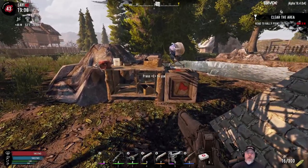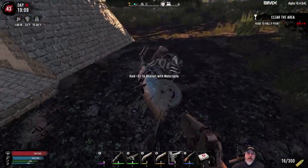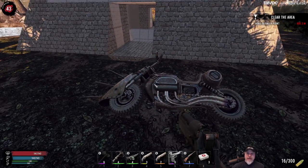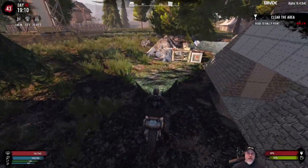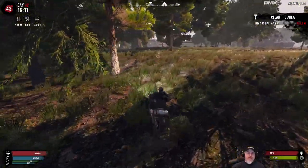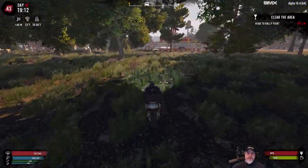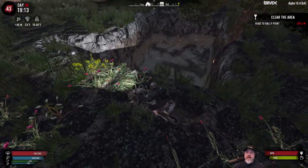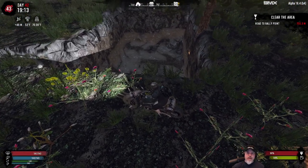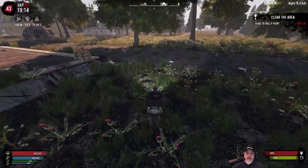That gives us an update on where we are with the base itself. And look at that - we've got the motorcycle now, so we're ready to go. A much better improvement over the minibike - it goes faster, has more storage space. This is where our current coal and iron mine is. I've been digging in there and I have a lead mine and a nitrate mine too.